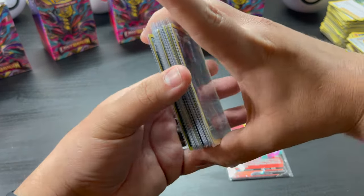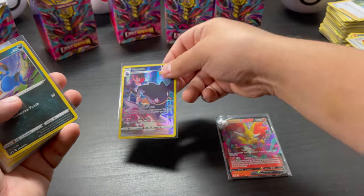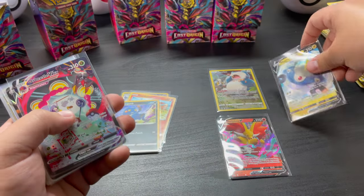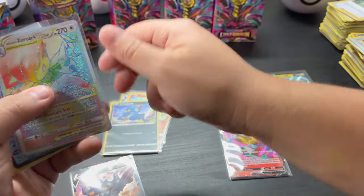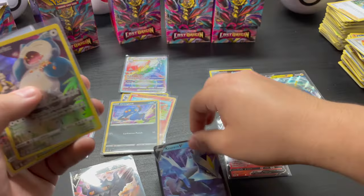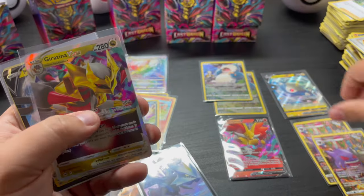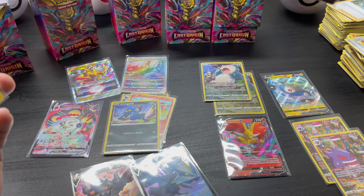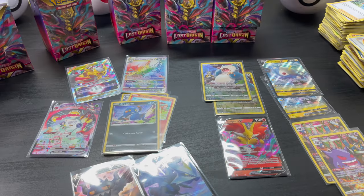So, got the Binette — these are the promos. Got Snorlax, Magnezone, Orbeetle VMAX, Galarian Perserker, Zoroark V-Star, Curum, another Snorlax, Gengar, Gengar, Giratina V-Star, Magnezone V, Radiant Seelix, and Promo Wyrdeer.